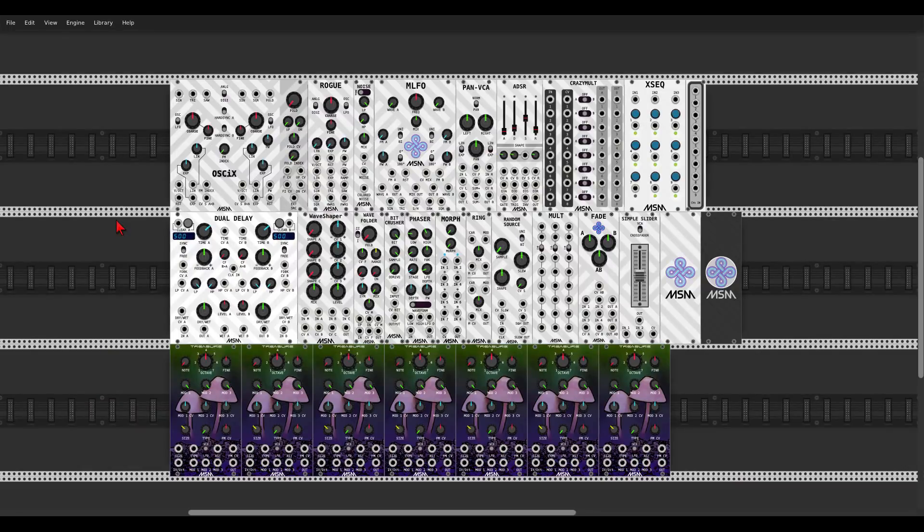Here we have some more good news: the MSM collection is back in VCV 1.0, finally, with all its amazing modules and mushrooms. We have again the dual delay, the wave shaper, the folder, the bit crusher, the oscillator, the MLFO, the pan, VCA, the ADSR, the Crazy Mood, the sequencer, the fade — everything is back. Go check it out.